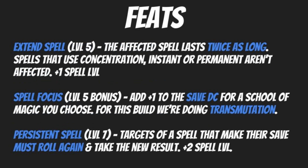At level five, we are going to pick up Extend Spell. The affected spell lasts twice as long. Spells that use concentration, instant, or permanent casting times aren't affected, and this also increases the spell level by one. Extend Spell is going to be great because a lot of buffing spells are transmutation spells. Using Extend Spell with those and making them last twice as long is going to be huge — for example, using it with Haste is going to be awesome.